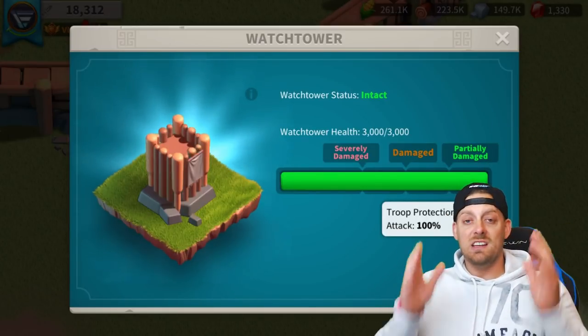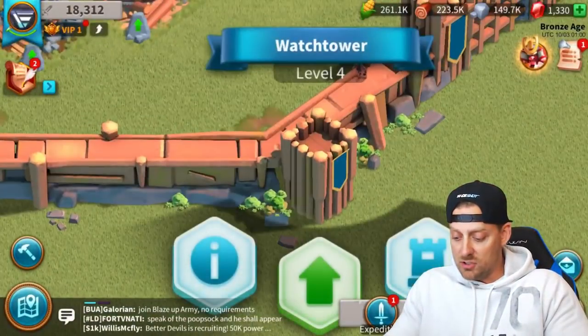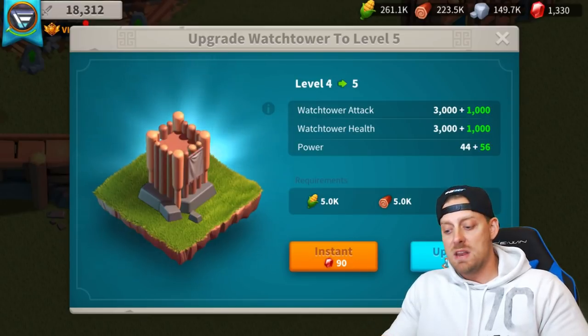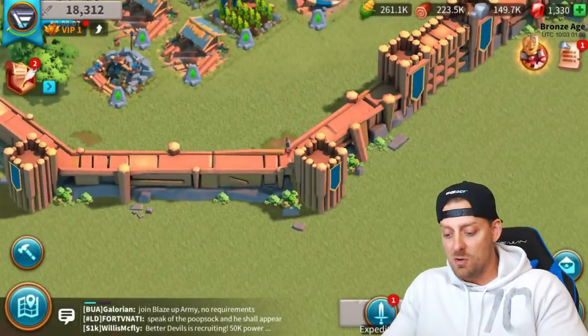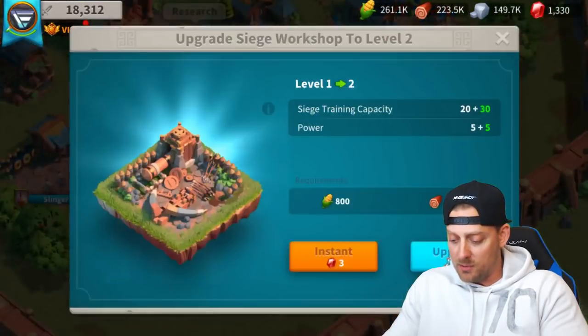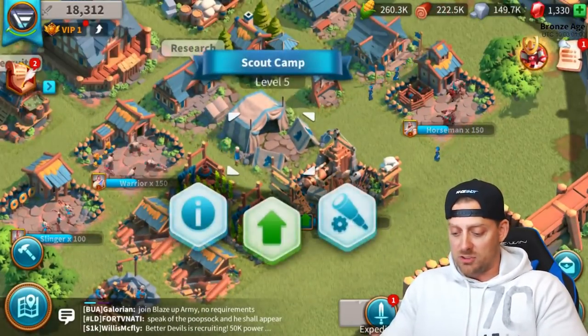The watchtower is basically one of your defensive structures in the building, and what you're going to do is try and upgrade them. I'm not going to do this upgrade now because it's going to take 15 minutes and that would be the end of the video. So I'm going to upgrade this siege workshop instead — it's going to take 50 seconds. In that time, I'm going to go explore some lands.